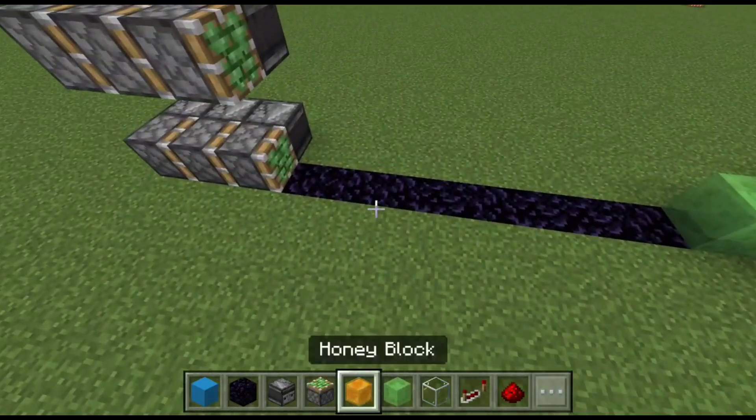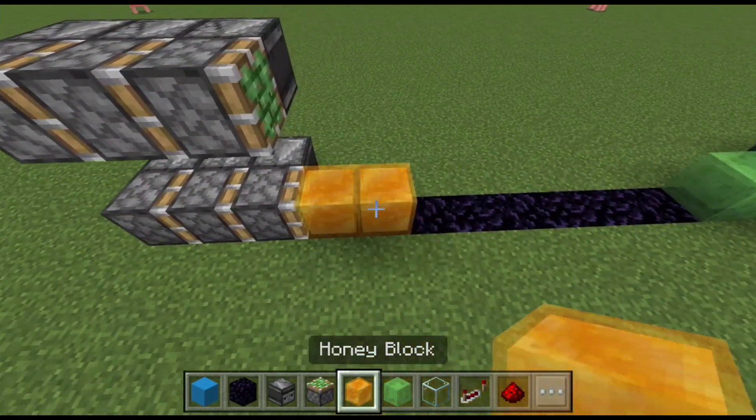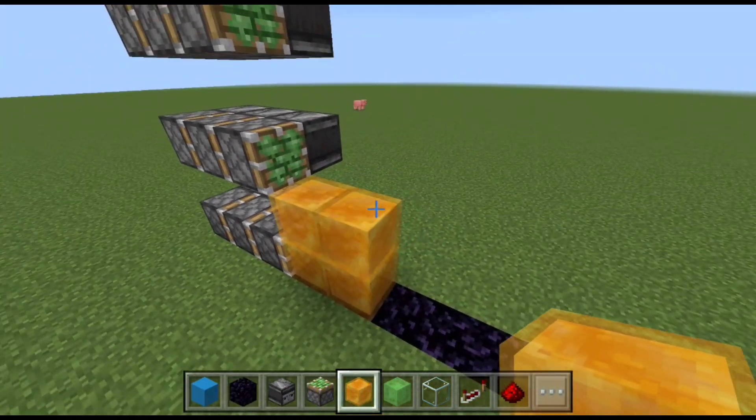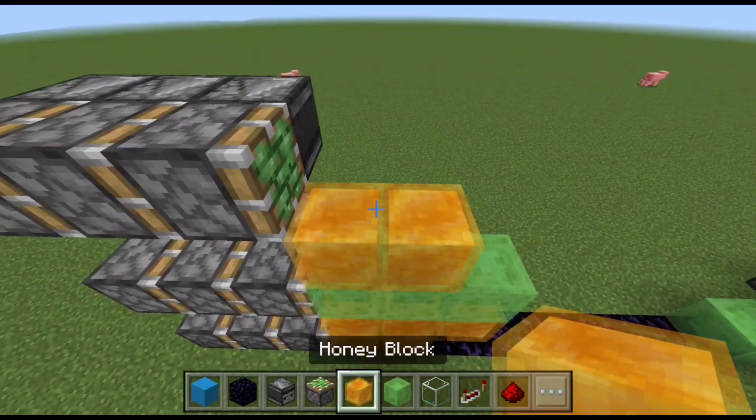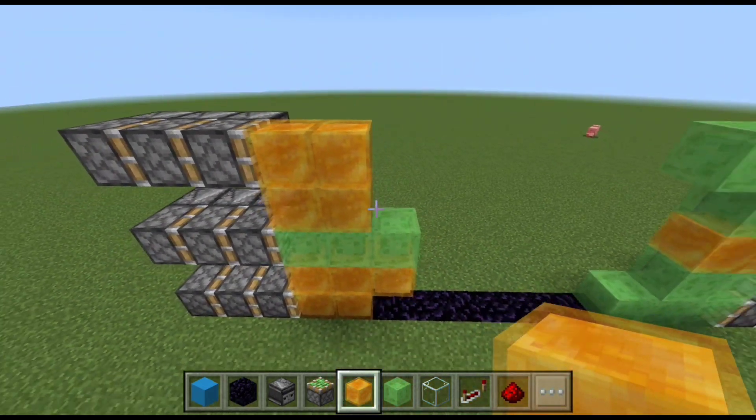For the other side, we are going to start with five honey blocks, followed by three slime blocks in the middle, and another five honey blocks on top. It should look like a half circle, and once they interlock, they will make our five by five door.